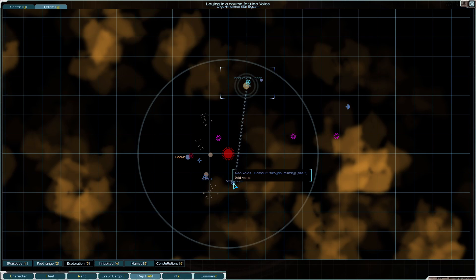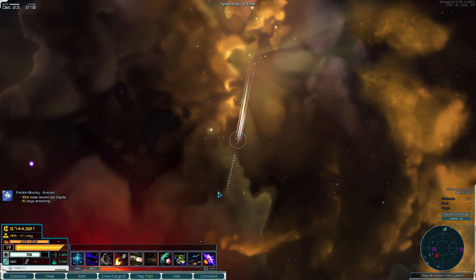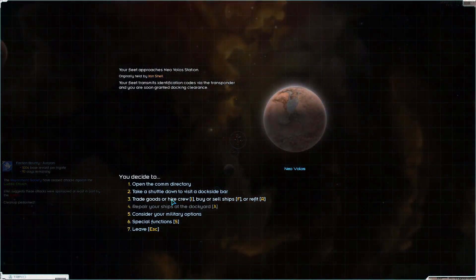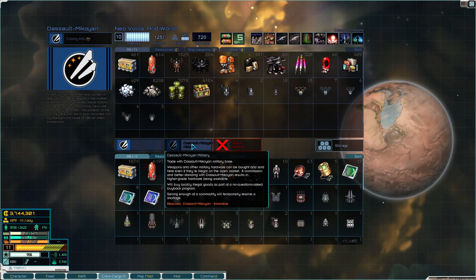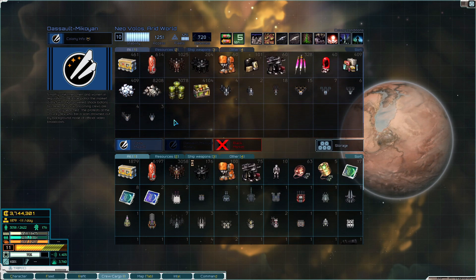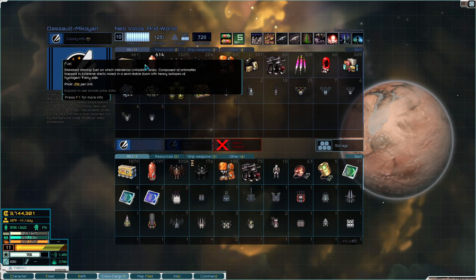We'll hit up these guys. I don't know if they're actually going to let us sell, though. Rorans have a faction bounty. We're minus 10 with these guys. They have a military as well. MLRM launcher — great. These guys have some of the cool guns. Some of these guns are on our deserter ship, so that's pretty cool.